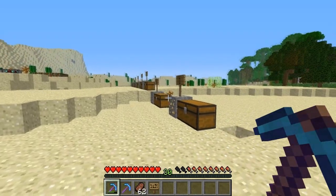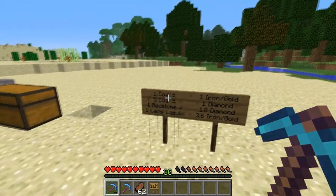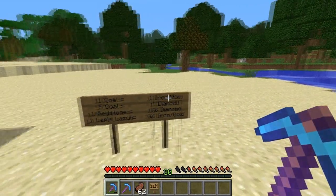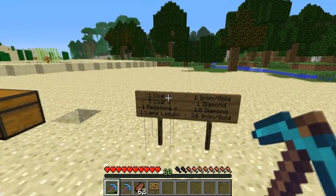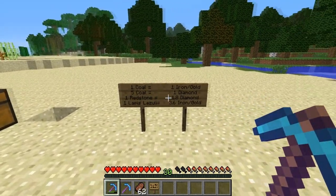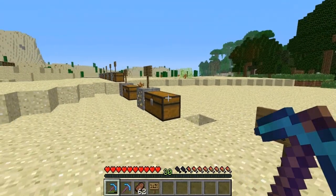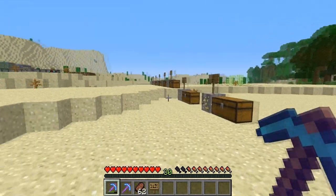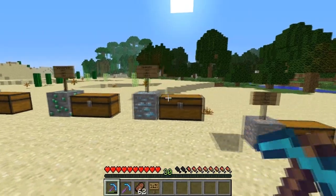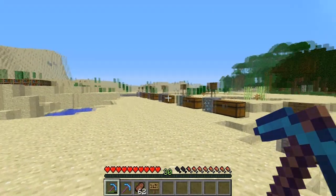Those were all of the ores individually and their stats. Now let's look at a small comparative list for the highlights. As it currently stands, 1 coal is pretty much equivalent in XP to 1 iron or 1 gold. Likewise, 5 coal is equivalent to 1 diamond. 1 redstone is equivalent to 1.8 diamond, and 1 lapis is equivalent to 3.6 iron or gold. That's pretty much what I found about the new XP system where XP varies with the type of ore mined. Hopefully this helps — some values here are rounded, but it's more or less correct.